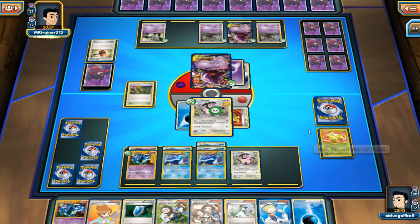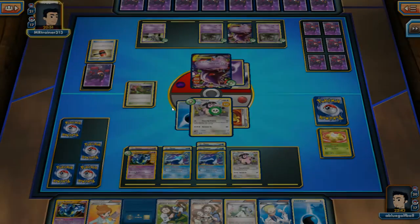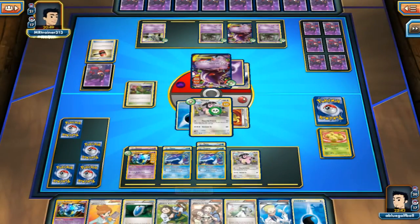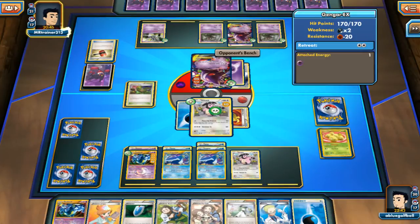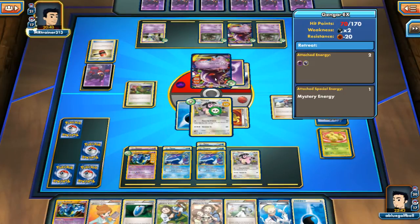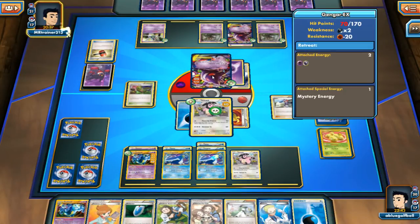I should have played the VS Seeker for the Lysandre. Now my opponent has a shot if he top-decked a Trevenant. Why didn't I play the VS Seeker? Hopefully he doesn't evolve. But even if he does evolve — we can just move the damage. We can hit the Trevenant and then move the damage counters onto the Gengar. So we can definitely do that.